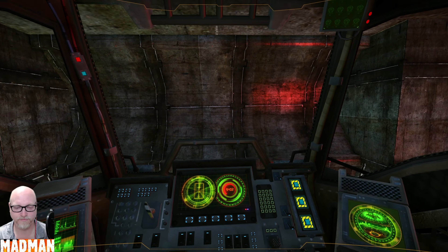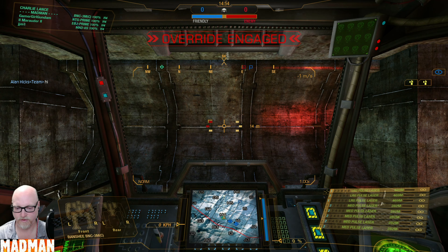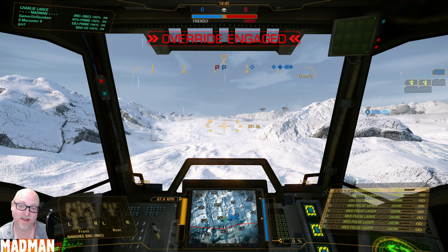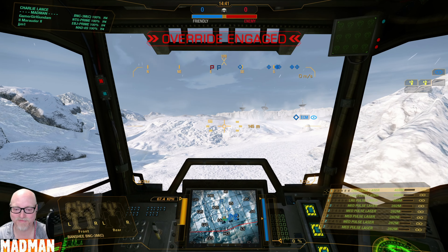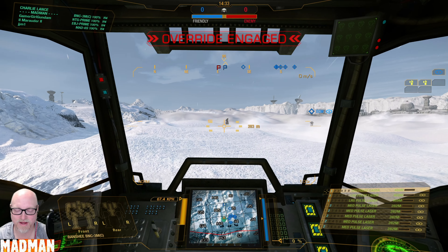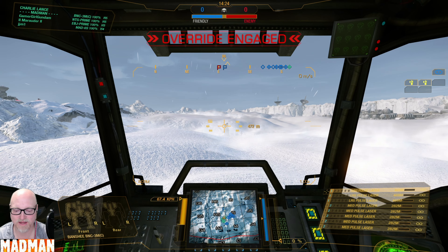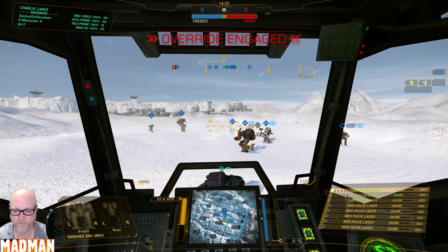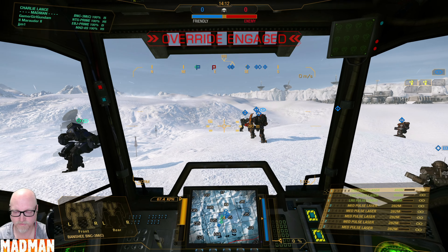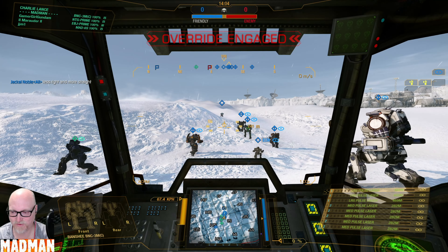Alrighty folks, here we go — round two, Banshee. Big snowy map. Not the greatest for large pulses but you know what I mean. At least with the size of this map, I most likely won't be at the front of the group — I prefer to be second line. At 67.4 kph, there are bound to be lots of people to pass by me. This mech is just big, it's huge, it's tall, it's easy to hit. So I don't want to be standing out in front.